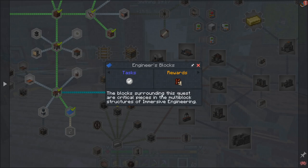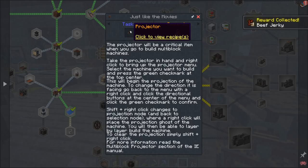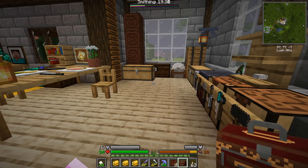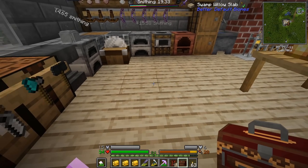Engineer's blocks — the blocks surrounding this quest are critical pieces in the multi-block structures of immersive engineering. And the projector — I had some input on this and it came out really well. I'm really pleased with how they did this. The projector will be a critical item when you go to build multi-block machines. It kind of had like almost a Bioshock vibe about it, with that old school projector black-and-white feel where everything's kind of shaky and glitchy.